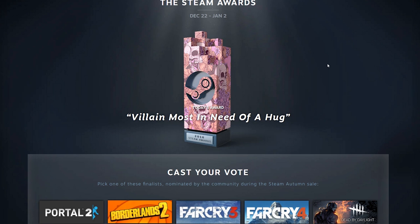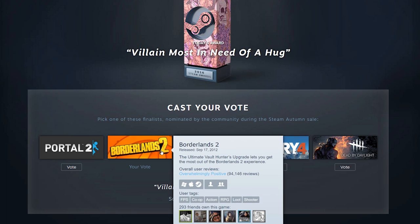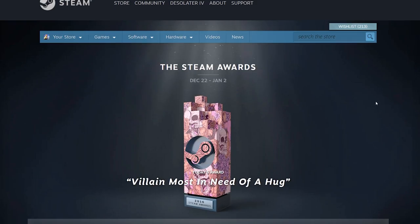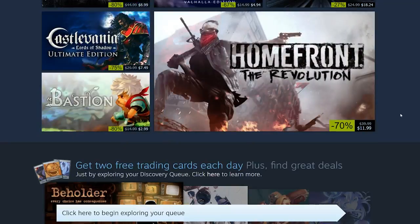The first category is 'Villain Most in Need of a Hug.' I voted for Borderlands 2 because I think Handsome Jack is a great villain — I was thinking about Portal 2 but went with Borderlands 2, and that earned me a Steam Awards card. The second way to get cards is to scroll all the way down on the front page.